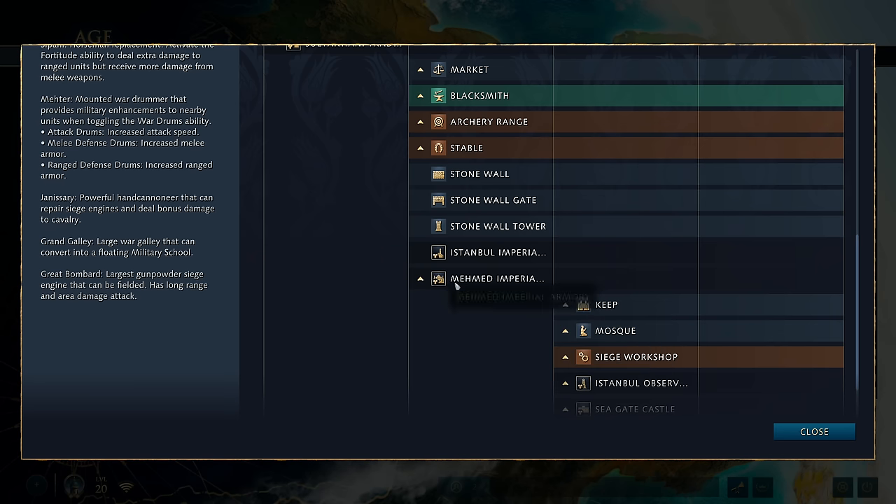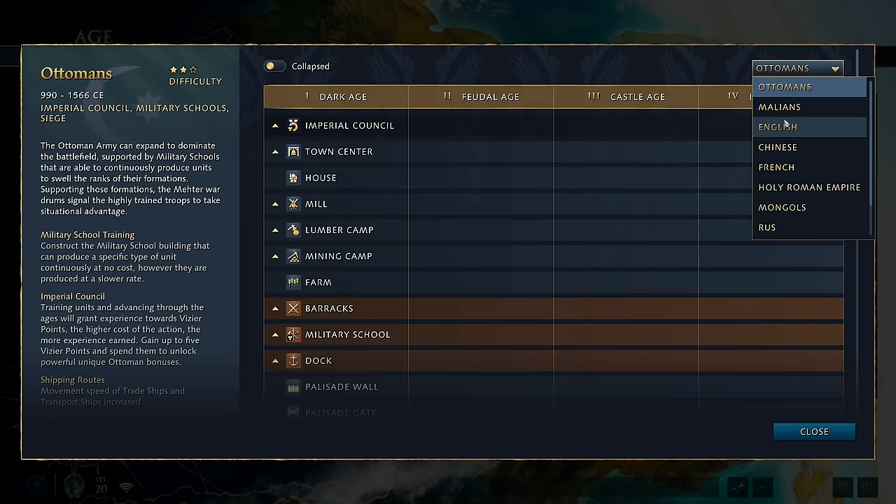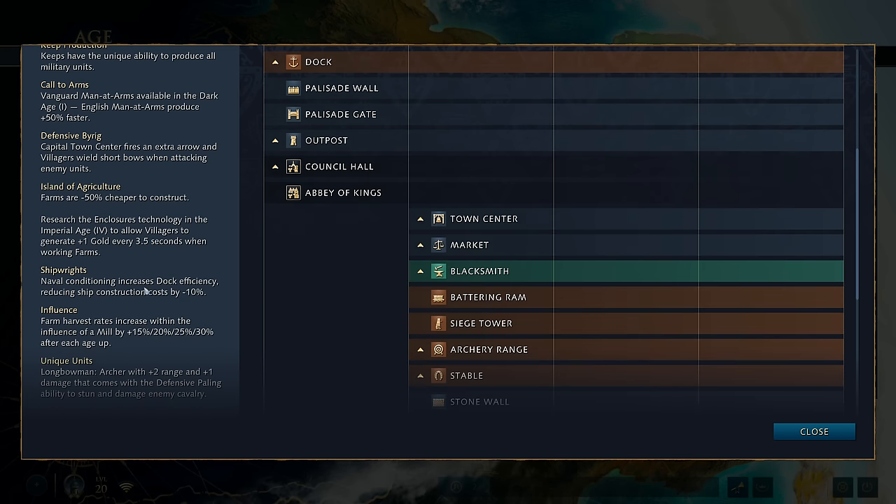When it comes to their weaknesses, they've got quite weak water — at least this is my suspicion. Their water bonuses aren't that good. Most civilisations have strong water bonuses: the English reduce the cost of fishing vessels, the Chinese have docks working 20% faster. Then you look at the Ottomans and it's movement speed of trade ships and transport ships increased.